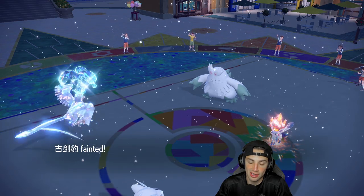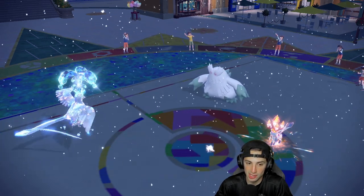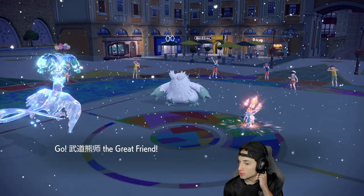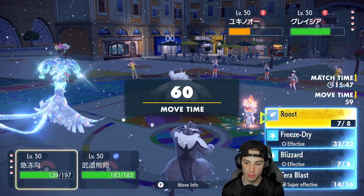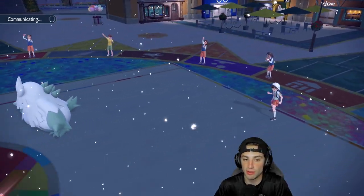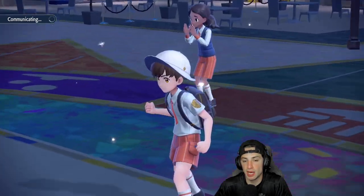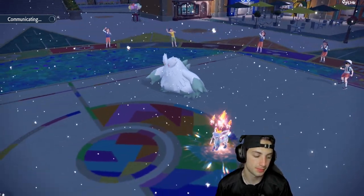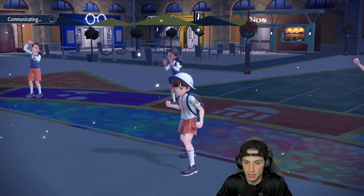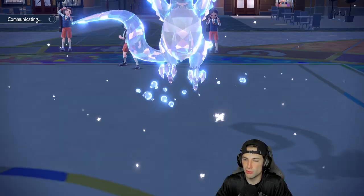Ice Shard is a problem, and we use Sucker Punch to deal some damage, but Chien-Pao goes down from Ice Shard. I bring in Urshifu, which I like here, and save Abomasnow for later. We're just so bulked right now with Aurora Veil still active. I'm going to stick with Tera Blast into the Glaceon slot, and I Detect this turn because I think Glaceon is going to go for a free attack into my Urshifu. We can't KO Glaceon in one hit so we'll take it out next turn, then Close Combat the Abomasnow.